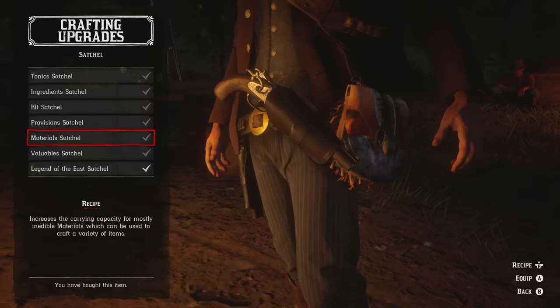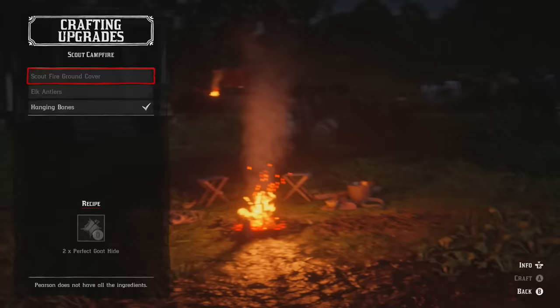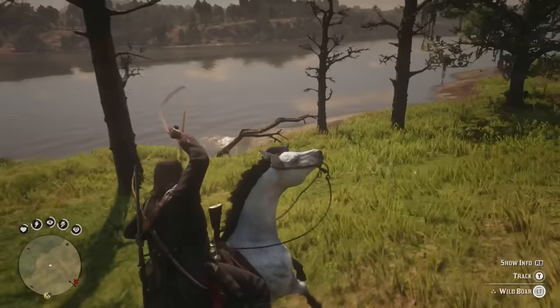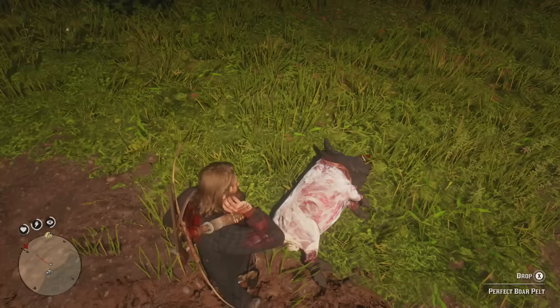Now we're onto the Materials Satchel. The requirement to unlock this is that you need to craft three recipes at the scout fire. If you don't know how to find the scout fire in your camp, back out of the satchel upgrades, go down to scout campfire, and it's going to show you whereabouts in the camp it actually is. The recipe for the Materials Satchel is a perfect deer, boar, and iguana pelt.